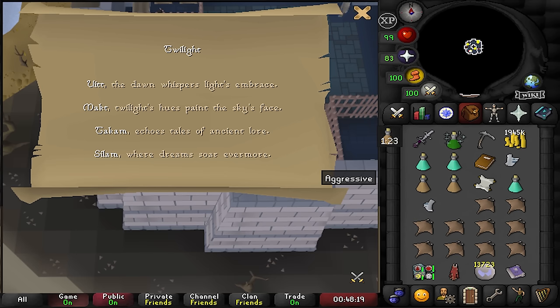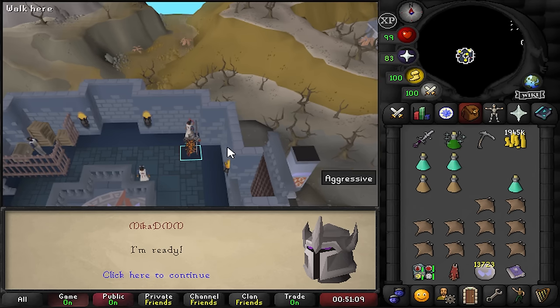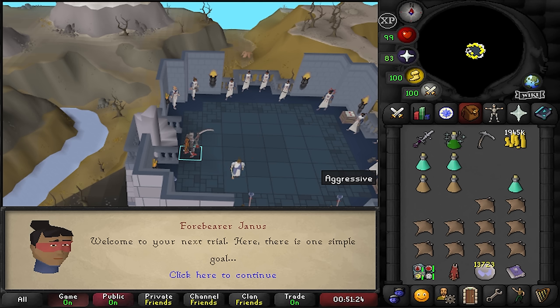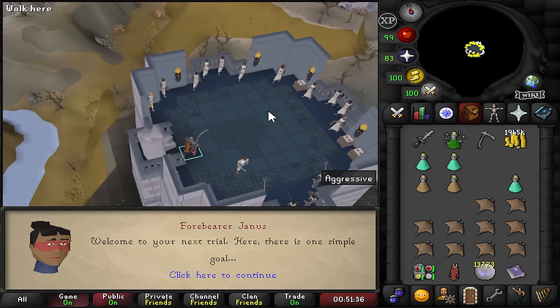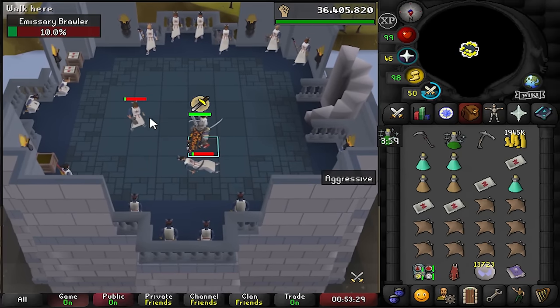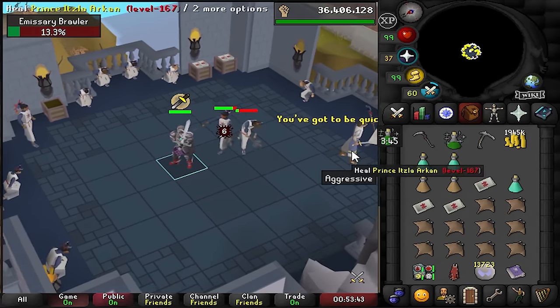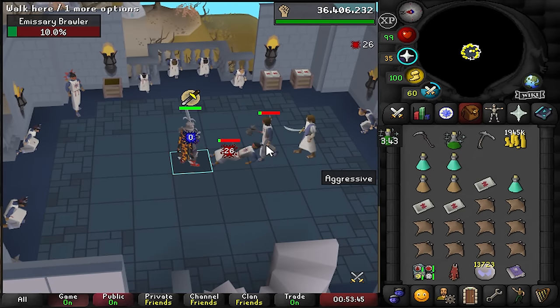Second trial: wave-based combat with melee and mage enemies, two at a time then four at a time. Some do 30+ AoE which can be dodged. Use bandages from medical crates around the room to heal Prince Isla by left-clicking him during the fight. This NPC actually dodges spells in the fight — that's kind of cool.